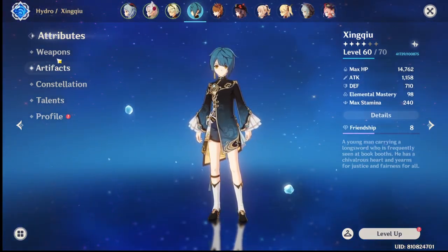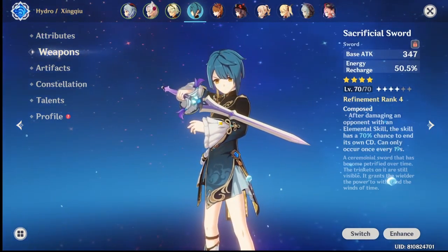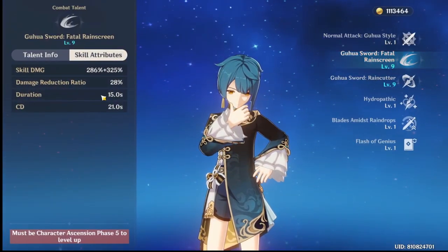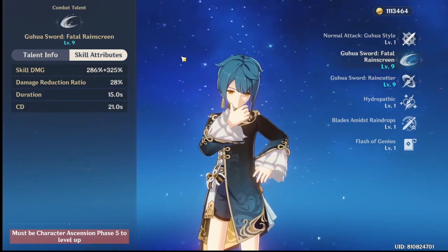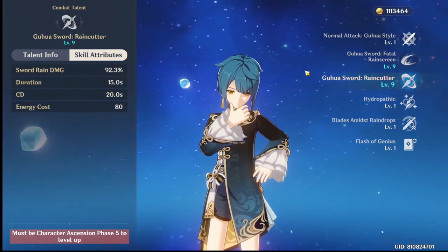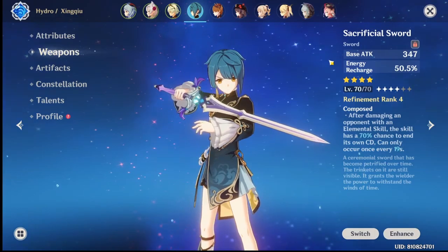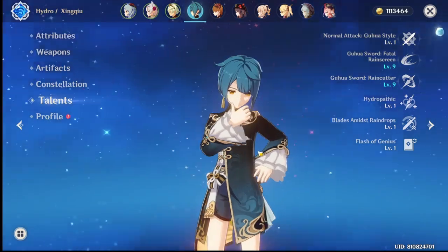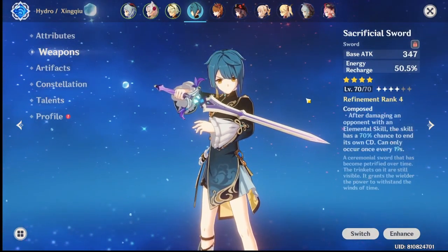Another con is that you will essentially need the Sacrificial Sword. His E cooldown is 21 seconds, and you can't do anything with Xingqiu after using E while waiting for his Q. That's why the Sacrificial Sword is important. Apart from that, you don't need anything else — at least get one copy, and get more refinements later.